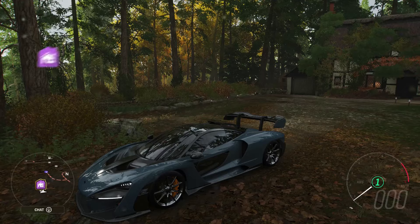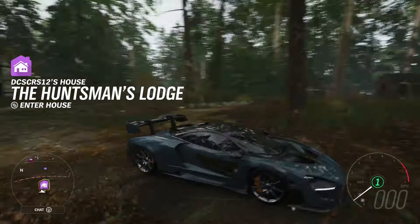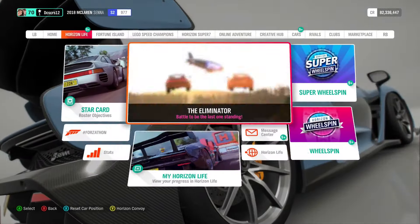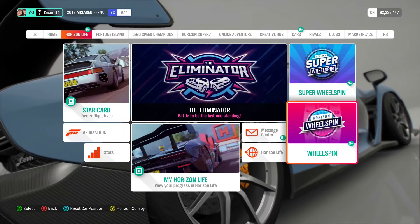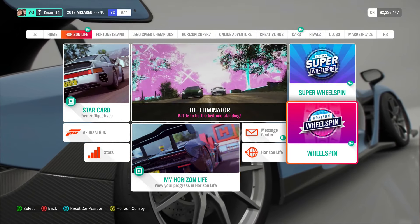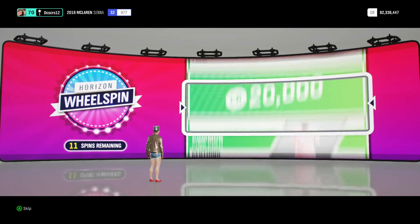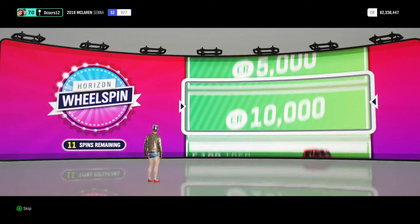I just went and bought a new one, and it's a pretty car. Very pretty car. So we're going to start with the normal wheel spins first. And if you don't know what wheel spins are, it's basically just like a slot machine, where it just spins and you see what you get.